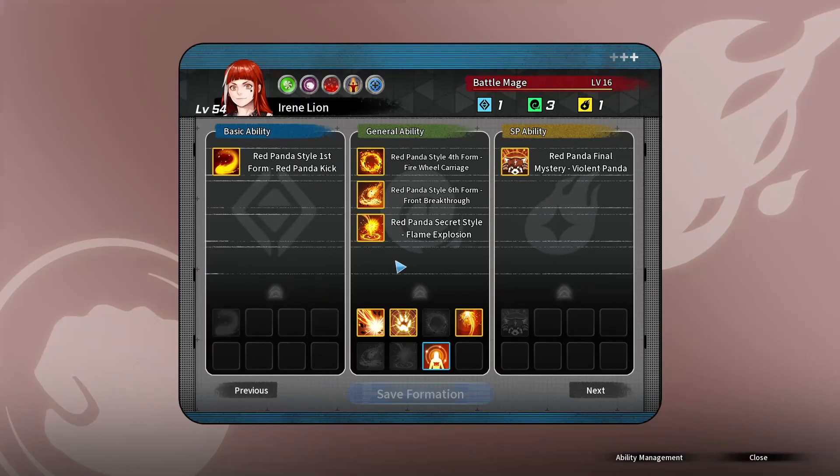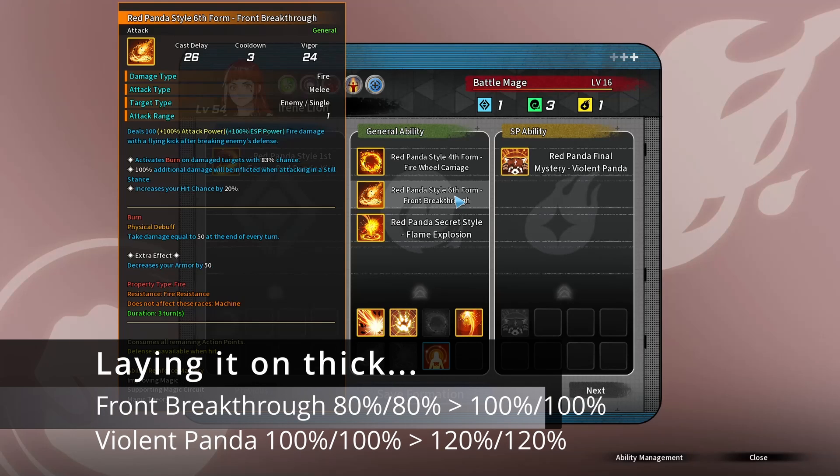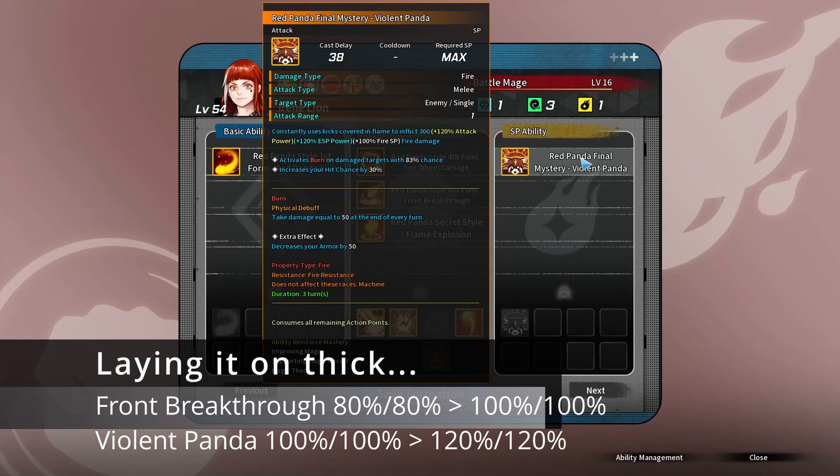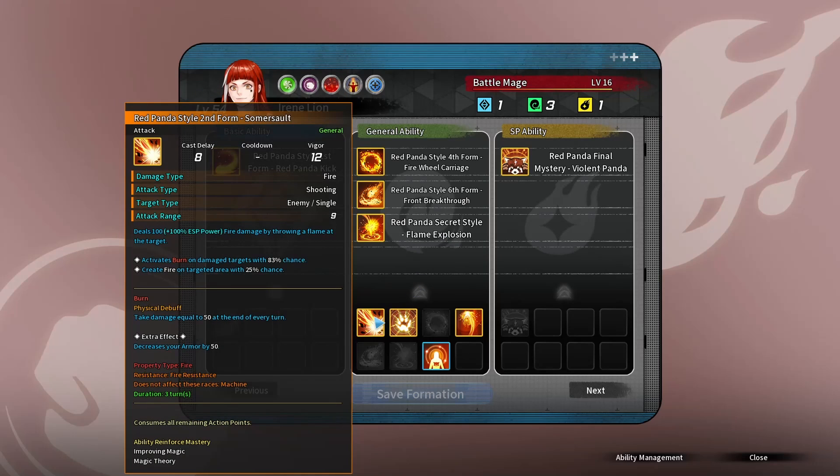In the case where ratios are the same, Front Breakthrough is normally 80-80, so you get a bonus 20% damage to both, making it 100-100. And for Violent Panda, it's normally 100-100, so now you get 120-120. This gives massive damage bonuses and is honestly one of the core differences between Scion Battle Mage and Irene Battle Mage. Scion has many ESP attacks that only incorporate ESP ratios, which somewhat wastes Supporting Magic Circuit. It's why Irene feels like she hits like a truck. This applies to every ability except Somersault, so you can have lackluster damage with Somersault.